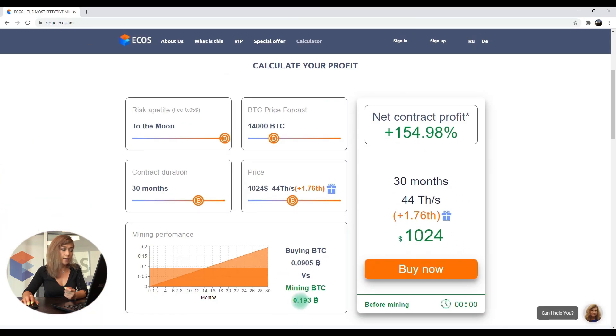If the bitcoin exchange rate grows higher, for example to 16,000, the profit would be increased to 220 percent.